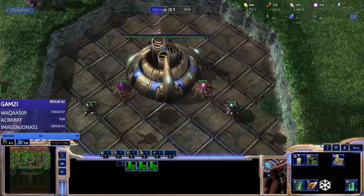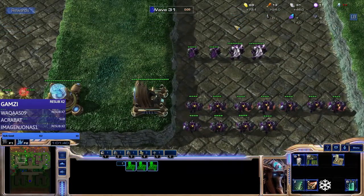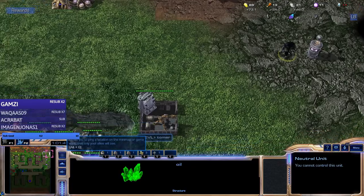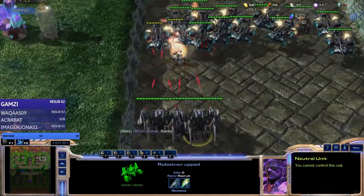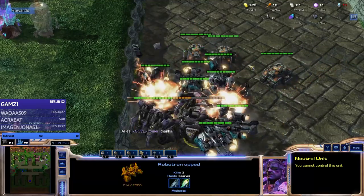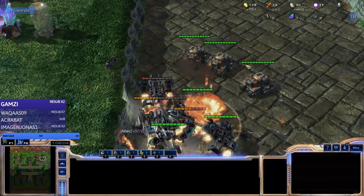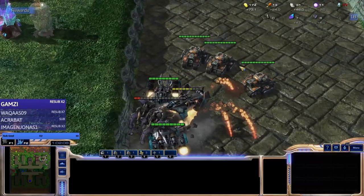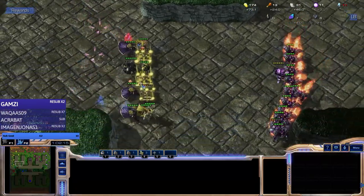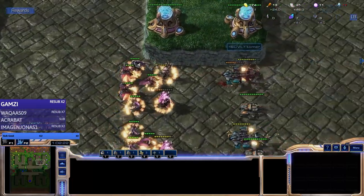Still no mana mines whatsoever - we're stuck with what we have. What is that? Oil - more oil. These are the Robotrons - yeah, they're super tough. Can they solo the wave? Maybe not - but two units almost finished the whole wave. That's the power of last tier units - really impressive powers.